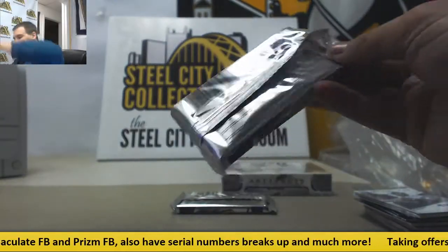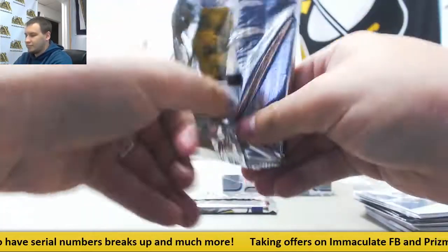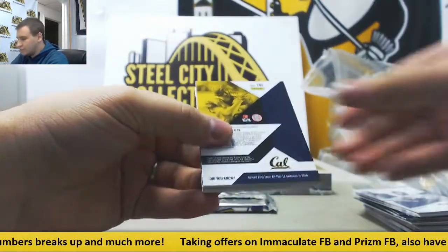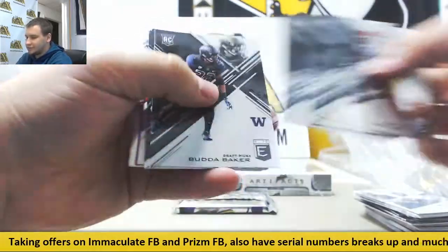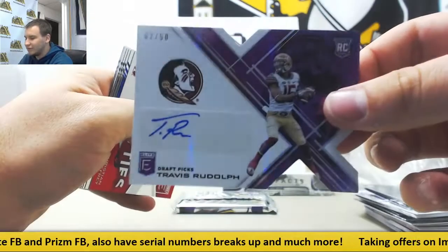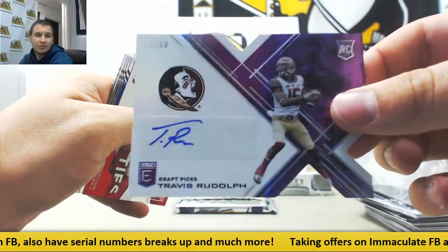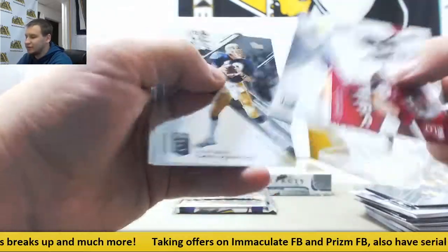Packs coming apart on me again. Purple Die Cut Auto to 50, Travis Rudolph for Florida State, 2 of 50. Blue to 25, Jason Witten.